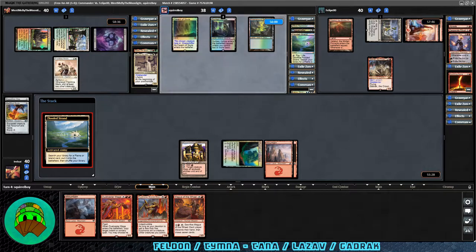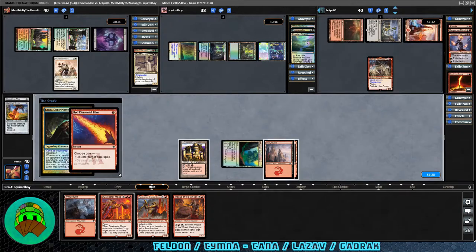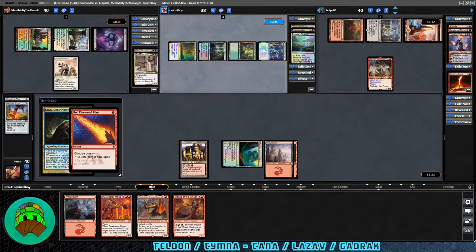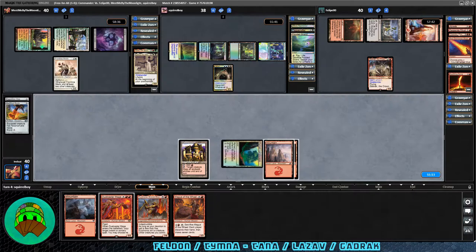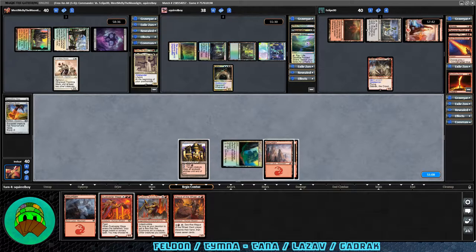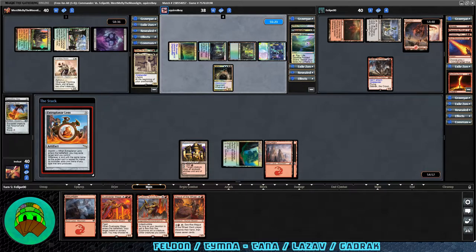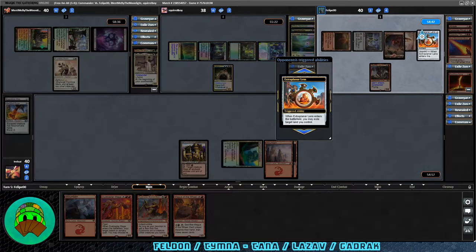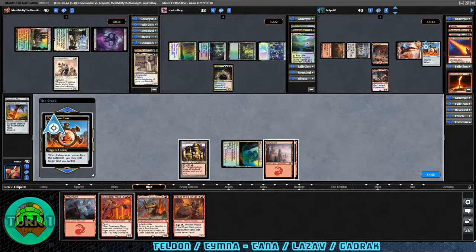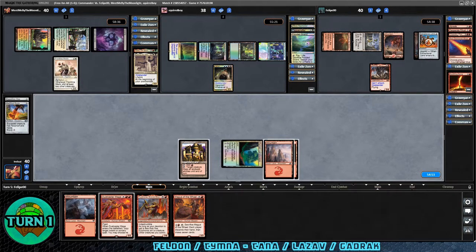Red Elemental Blast targeting Lazav — it is not countered because they use Cavern of Souls to protect it. That explains a lot. Good play on Gradrock's part otherwise, but Cavern of Souls keeps them from being countered. Gradrock also seems to have a lot of answers and wants to answer things, so we'll just let them keep doing that. The Gradrock opponent reached out to make a deal so I don't blow up their extra planar lens — it also helps us. I agreed to not attack or damage them for four turns. This seems a little excessive, but they don't seem to have a draw engine, so the risk is well worth it.